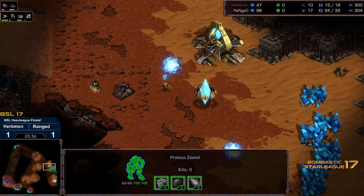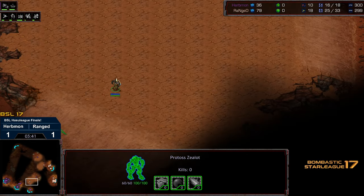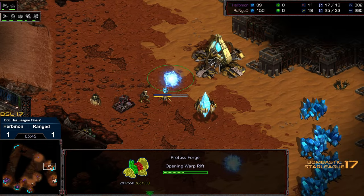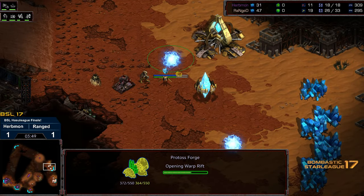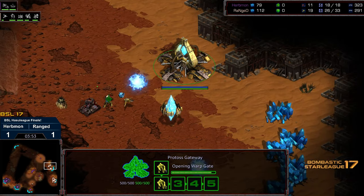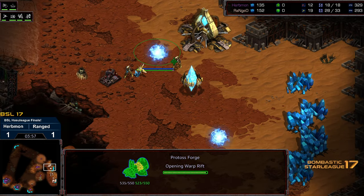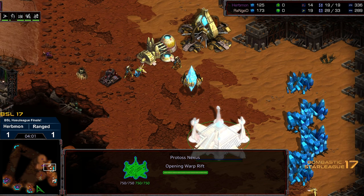Ranged does need to scatter back to home base. He's just camping a Zealot in no man's land, going to check out that six o'clock location to find that hatchery, to get that confirmation. Let's see if Ranged has the solid blockade. That forge is going to come up somewhat late, and now we're going to see if there's any vacant holes. We got a Zealot there to plug it regardless, and this has been a problem for Ranged in game one, game two.